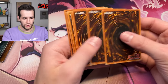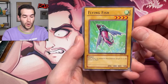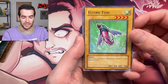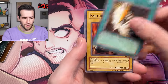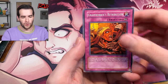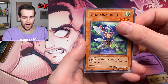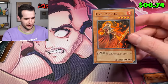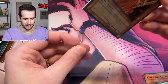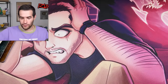Third-party blisters are kind of sucking — pulled like one super rare out of all of them, pretty rough. Labyrinth of Nightmare next — one, two, three, four. 'Three wishes are granted to those fortunate enough to see this monster in flight.' Crimson Sentry, Collective Power, Miracle Dig, Earthbound Spirit, Grave Robbers, Retribution, Gadget Soldier, Fairy Guardian, and a Fire Princess. These Elo packs have been absolutely nuts with foils!